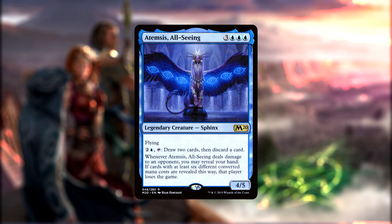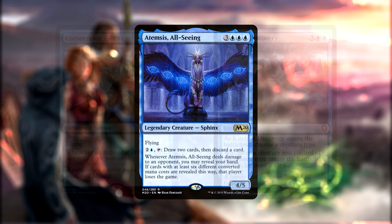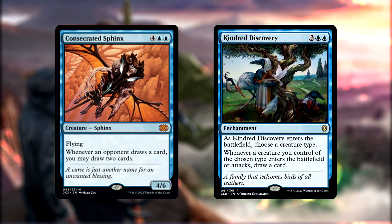We have a couple different ways of doing this. Our first batch of cards are things that draw us cards, because the more cards we have in hand, the easier it is to curate our hand to meet Atemsis' requirement. While many cards in the deck help us with that, as blue is very good at drawing, I think the two that embody this ability the most are Consecrated Sphinx and Kindred Discovery. Both make excellent use of Unesh's ability to cheapen our Sphinxes, with Consecrated Sphinx being a Sphinx itself, and with Kindred Discovery drawing us more cards as we play more Sphinxes.